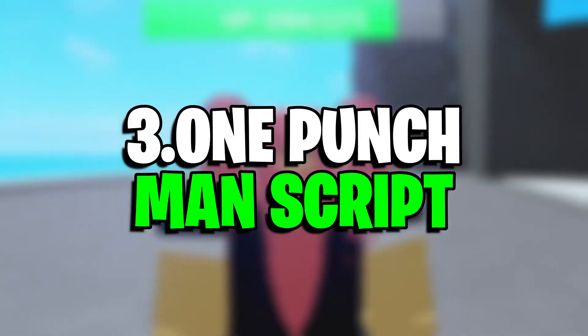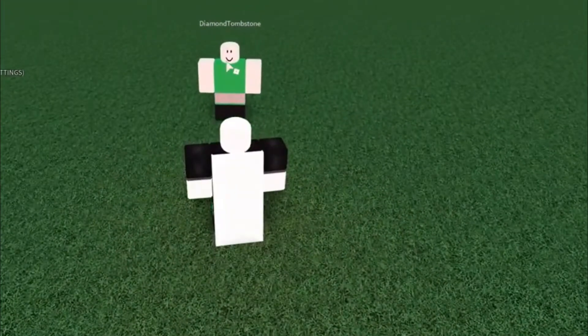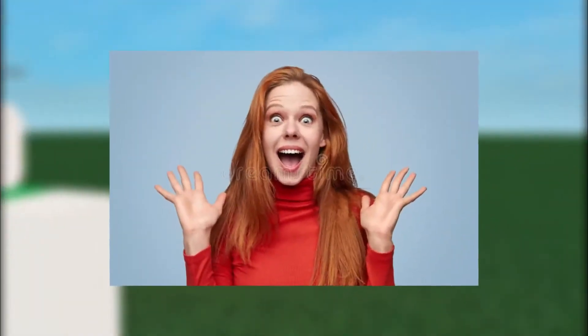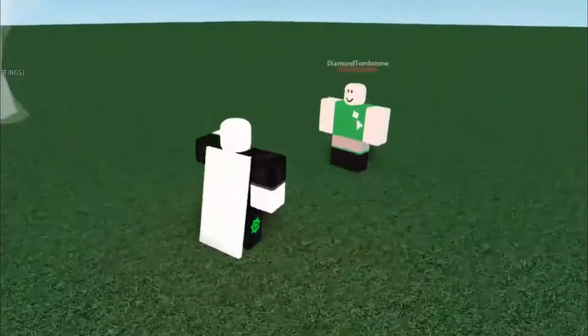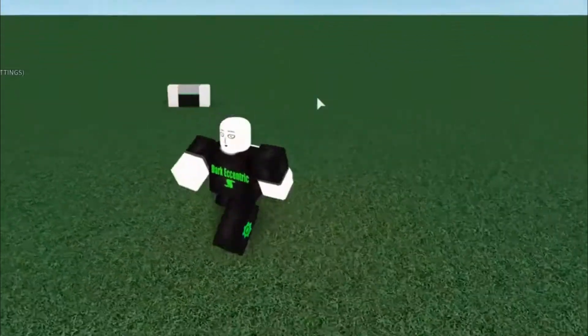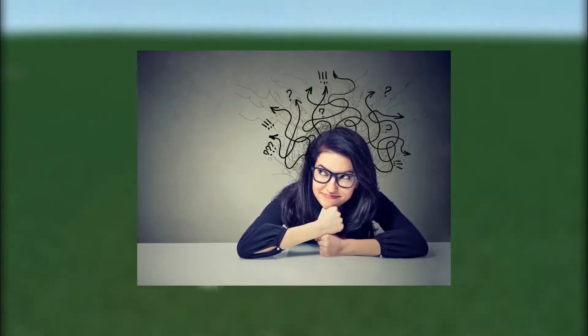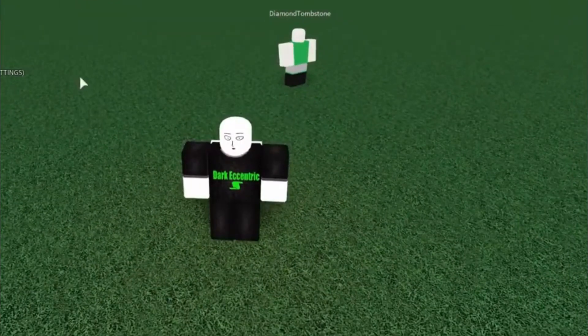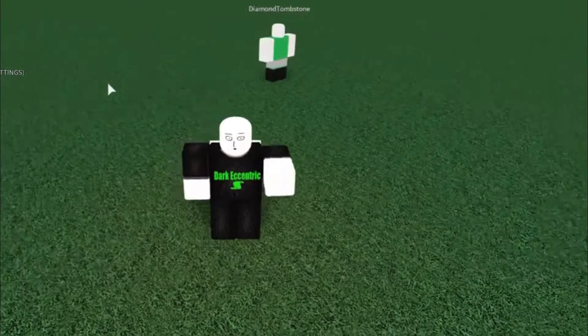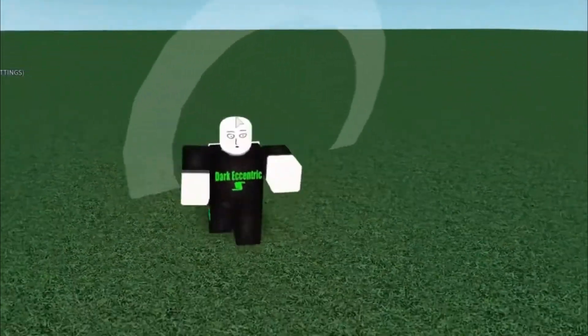Number 3: One Punch Man Script, which is basically a pure fighting game with no other objectives. You'll be amazed to know that the main purpose of this game is to give you a generic experience of being Saitama. As the name of the game suggests, you're free to try a Saitama script. You must be thinking that it is really a script game, right? Unlike other games that we have talked about, you can't do many things in this game, but still, it's a fun game you can try out with your friends.